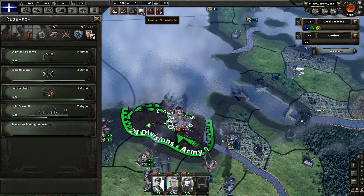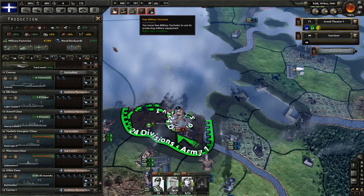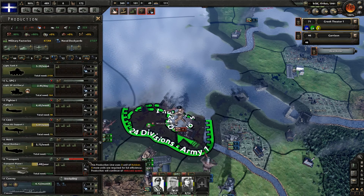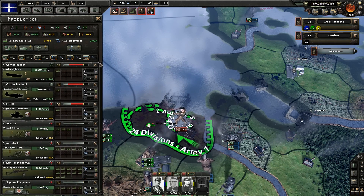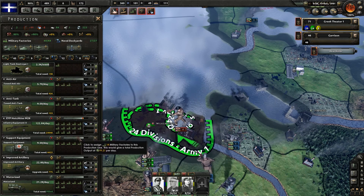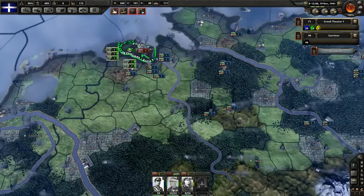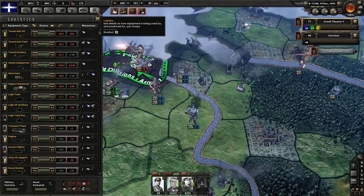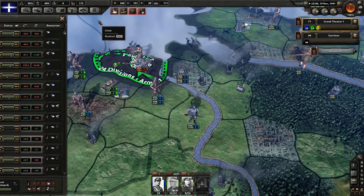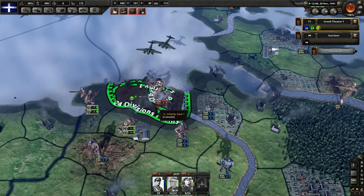Dive bombing — nice. Get direct ground support. We have some more military factories — what do we want to put them on? I think we probably want to go with infantry equipment, continue to build that up. They're down to one division, so either they're evacuating or they're dying.